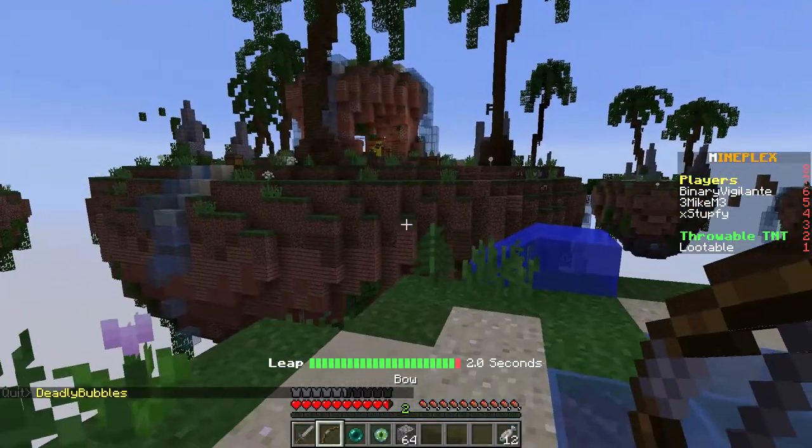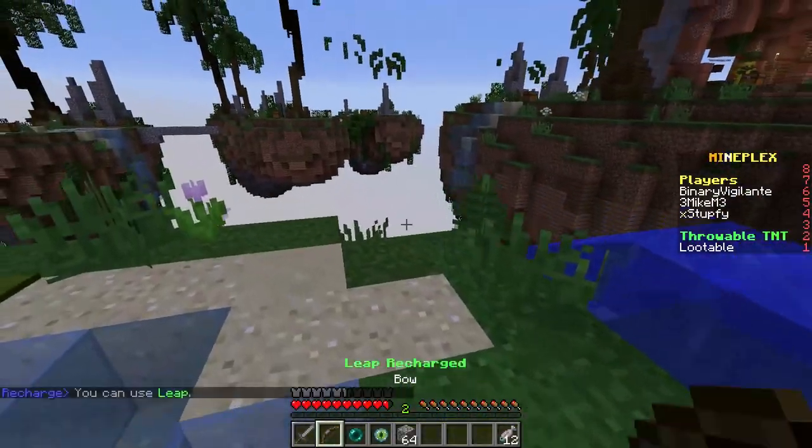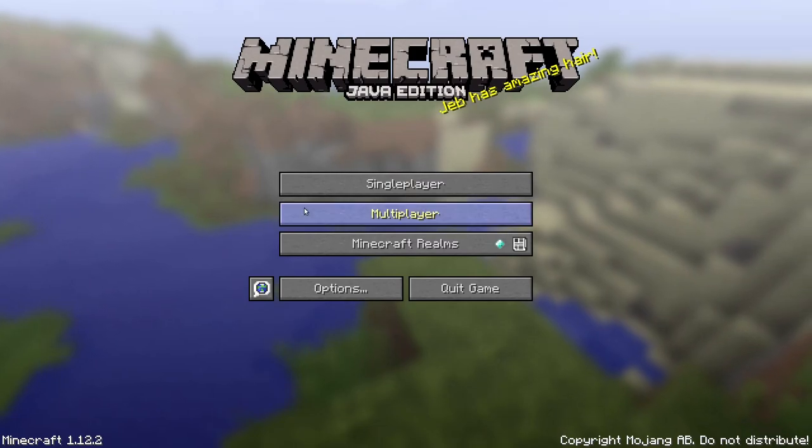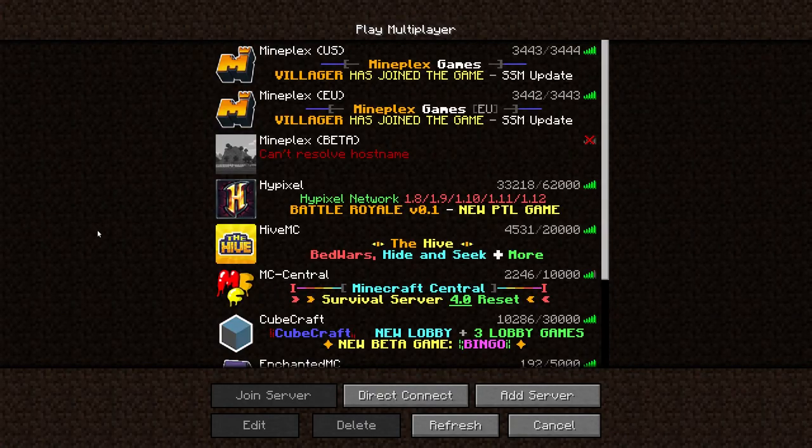One thing that I do think should be made a little bit better is the player counter in the multiplayer tab. If you have both server addresses in your multiplayer tab, you see the player count on both of them. It's going to be the same because they take the overall player count of both servers. I would have liked it if they had split those two apart, so if I look at the EU server I would see the player amount on that server, and if I look at the US I would see the player amount on that server.